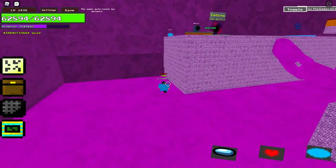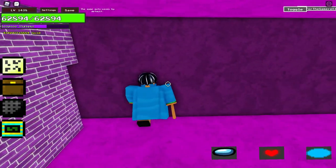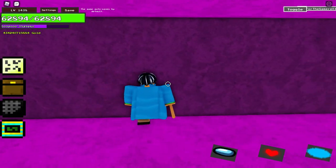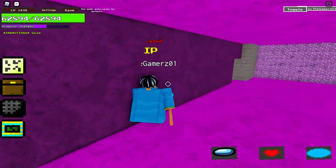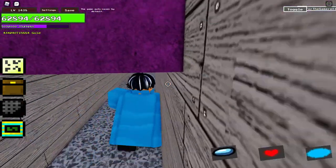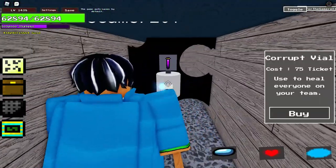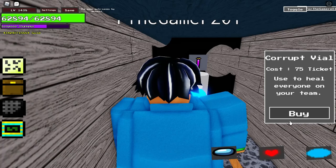Before I start exploring, let me show you guys something. If you find this little gap here, use shift-lock — you slide your body in here all the way to the end and you will find this vendor right here. Check it out: corrupted vial, costs 35 tickets, used to kill everyone on your team.